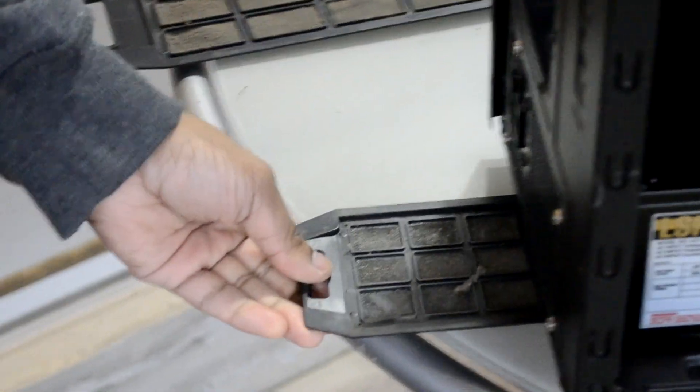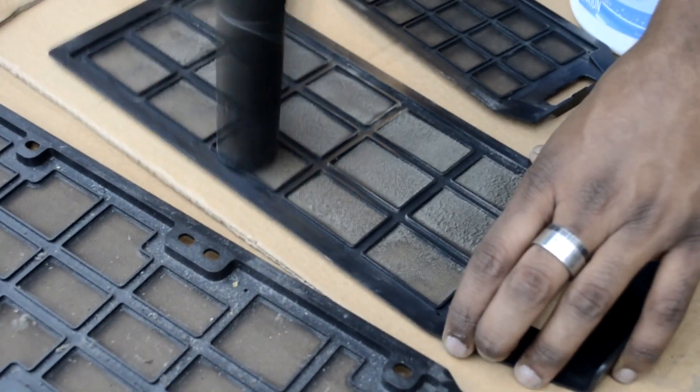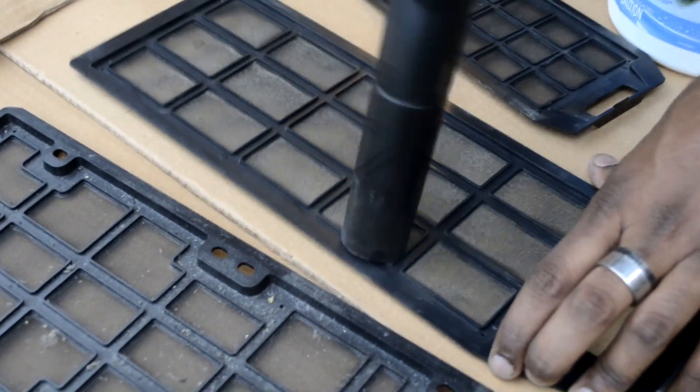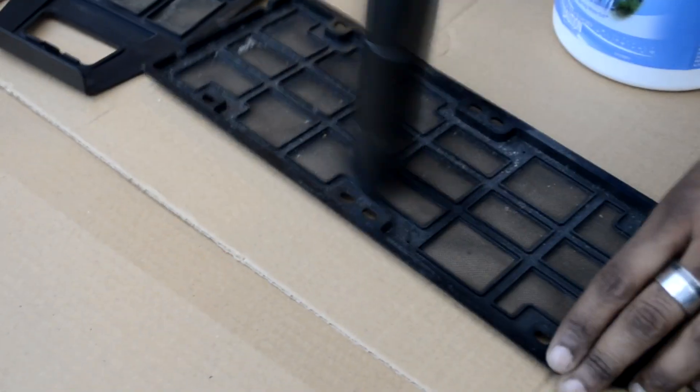Here we're just taking out the dust-catching vents. The back two caught quite a bit of dust, while the front one didn't catch as much — mainly because the chassis fans were blowing dust towards the back. We quickly vacuumed over them, which was the fastest way to clean them, and got it done in just a couple of minutes.